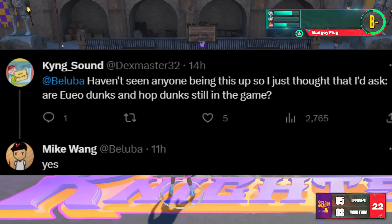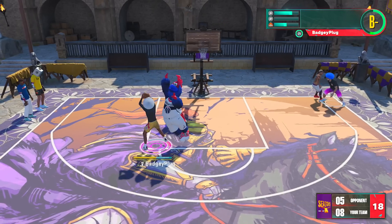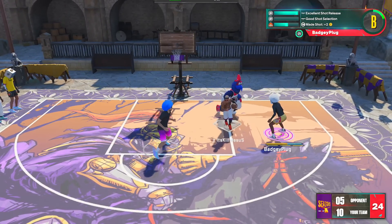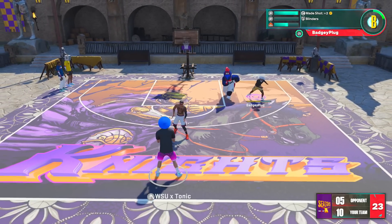Mike Wang was asked on Twitter about euro dunks and hop dunks, and he confirmed yes, they are in the game. Finesse finishing around the rim has been talked about and is going to be a big part of the game, though we'll have to wait and see how impactful it actually is when the game comes out.